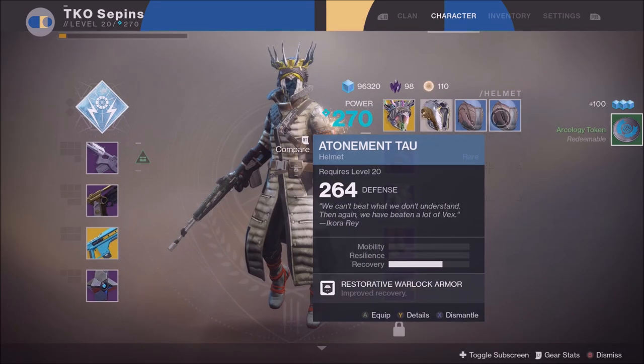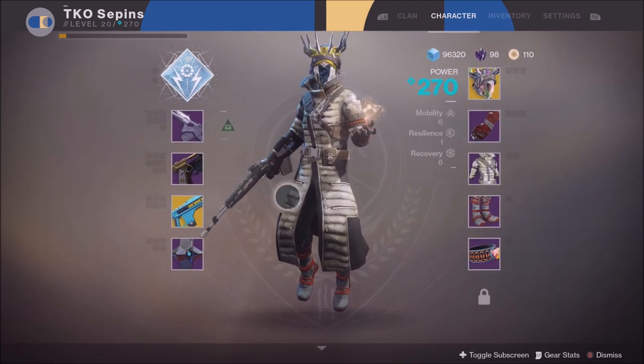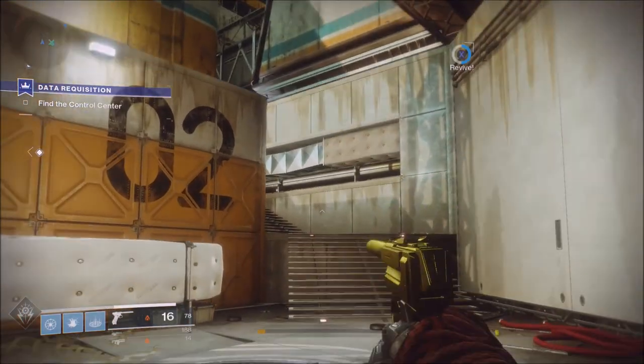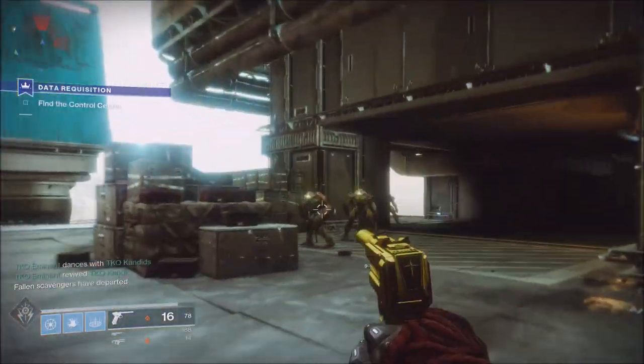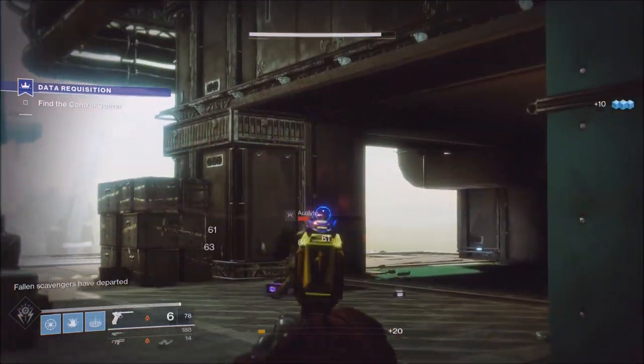It's pretty cool — go and get yourself one if you can. There are a few more exotics we're working on getting and I'll be making a video on those as well. This is definitely one to look out for. It is solar burn as well, and mine dropped at 270. All exotics do come with a plus-five weapon mod or armor mod, so it gives you plus five on top of what it would have dropped at otherwise.